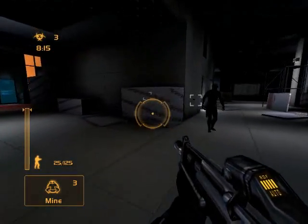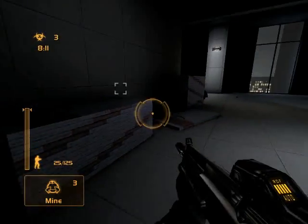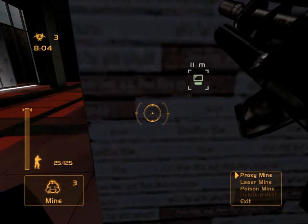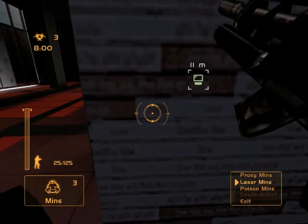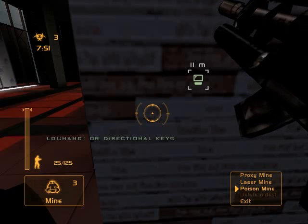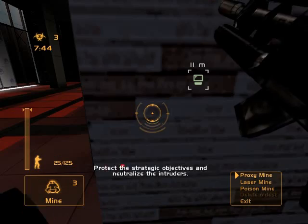And then there are mines. There are three types of mines you can set: a proxy, a laser mine, or a poison mine. You hold down the button and it'll show you, and you can go down using your scroll wheel to select. Now you can die by your own mines, so make sure you're not near it or setting it when a spy is near, because they can shoot it and you can die from it.